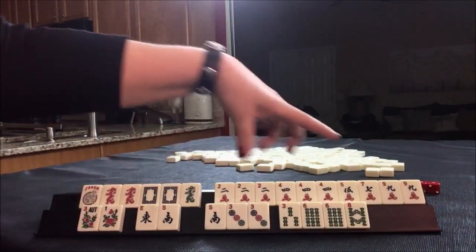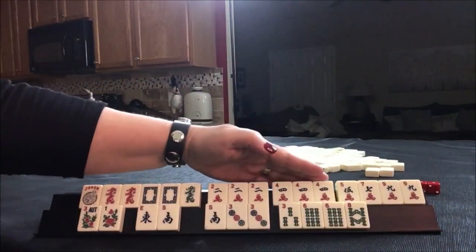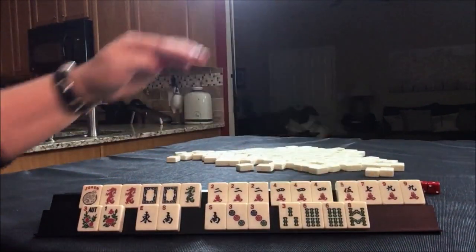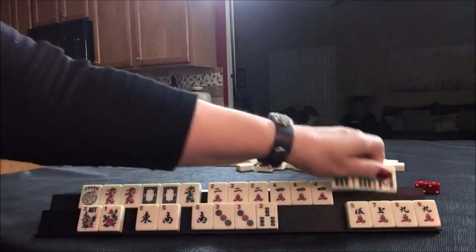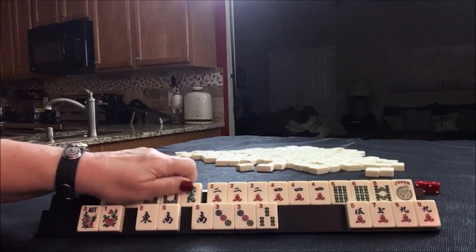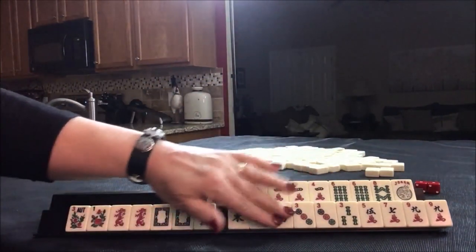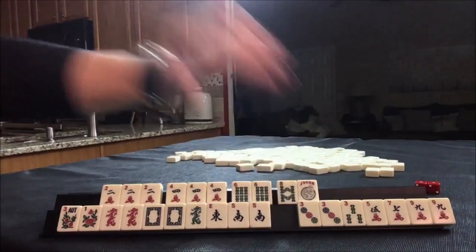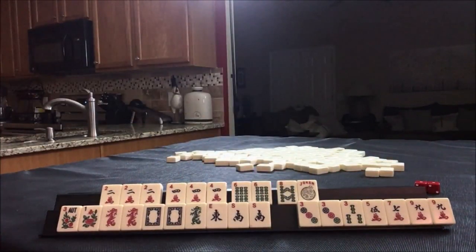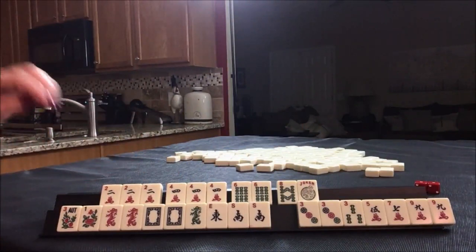Wow, look at that - we have two, four, six, eight. I don't like picking a hand this early, but that's pretty darn good I think. This would be the second hand from the bottom under two, four, six, eight.